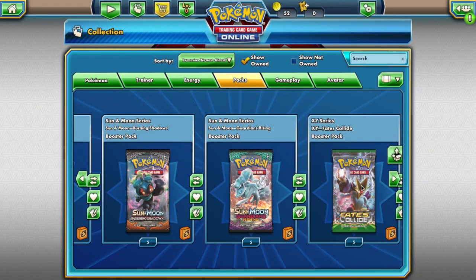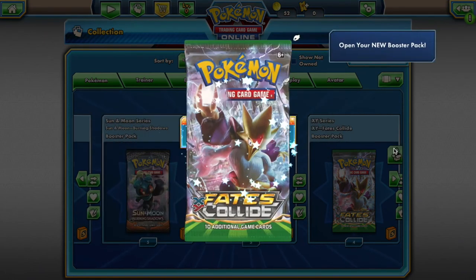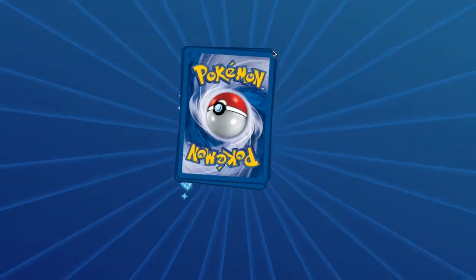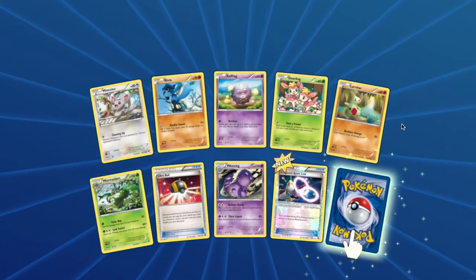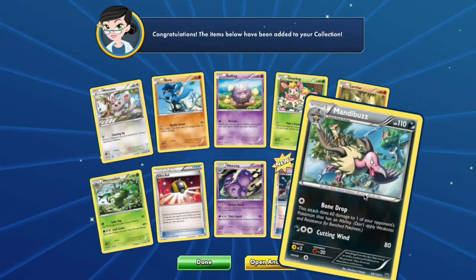Last but not least, from Fates Collide you will have access to: Minccino, Riolu, Koffing, Deerling, Larvitar, Wormadam Grass, Whimsicott, and Electabuzz.